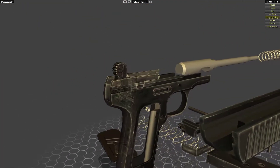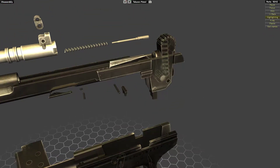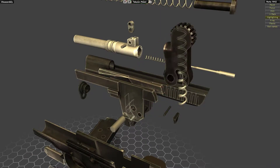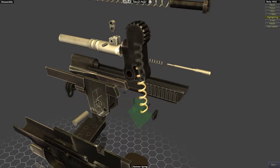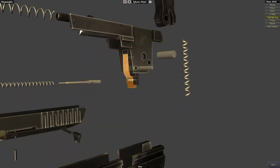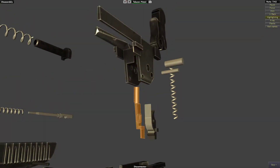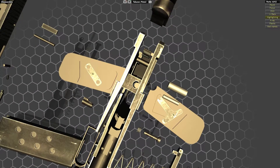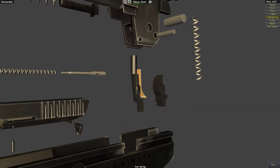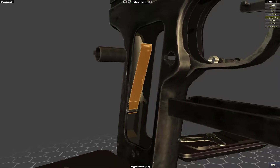Moving on to the frame - we've got this unit with the hammer. Looks like we can take out the hammer and the spring. It's got a couple more springs in here - that's the actual sear, and then we've got this connector. The rest is just an empty chassis. There's another spring here, and then we've got the trigger return spring.